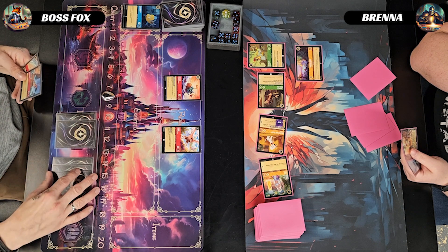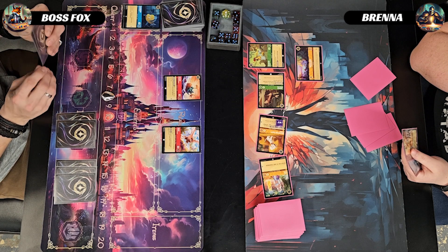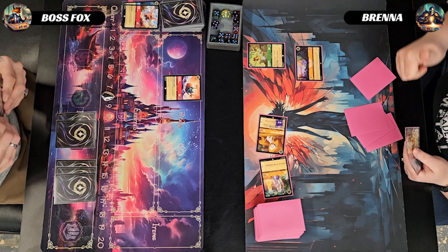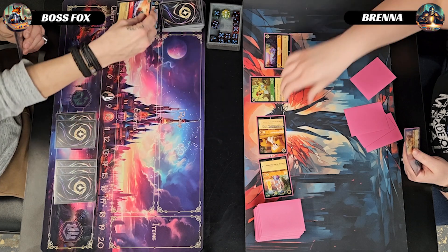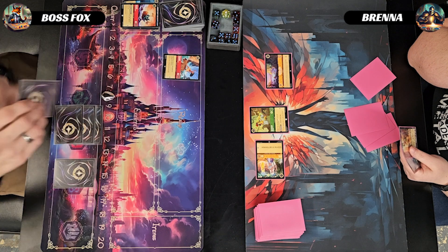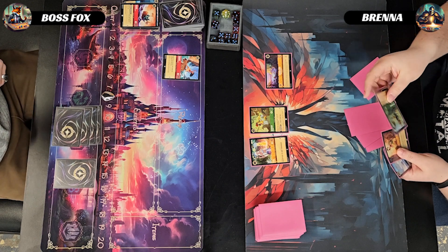I decide to ink Voyage. I take out Jasper with my Maui — I want to get him off the field completely. Then I take out the Dalmatian Puppy Tailwagger with my Hey Hey. I then pay four ink for Moana and pass the turn.